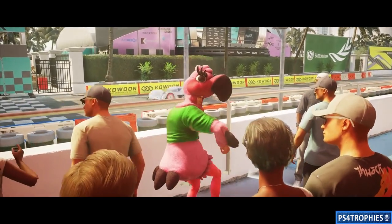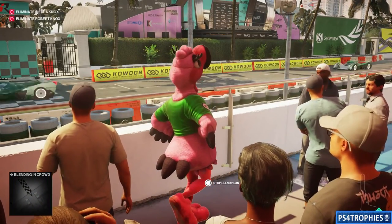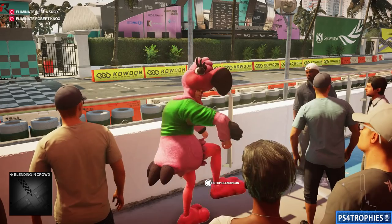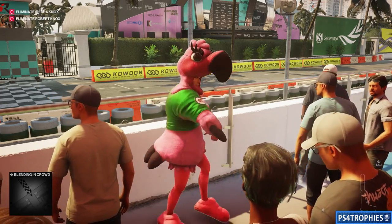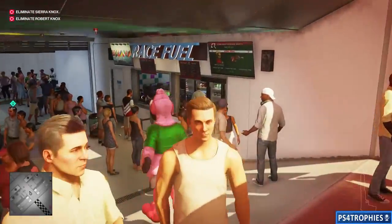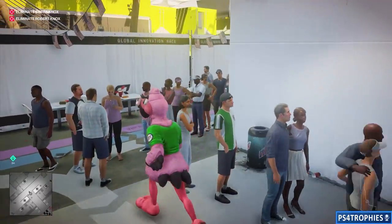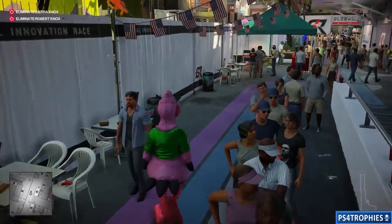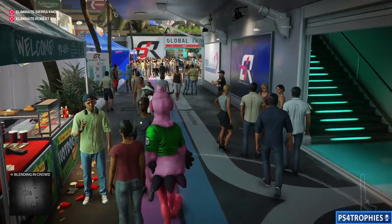We're going to start off in the stands, dancing around as a flamingo. By the time we're done, a lot of people in this world will be flamingos. The casual random person probably won't turn, but all the guards, security people, and important people will turn into flamingos — it's really pretty funny.